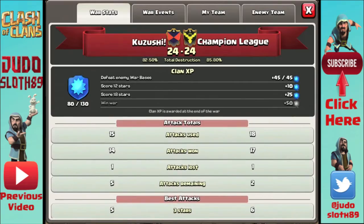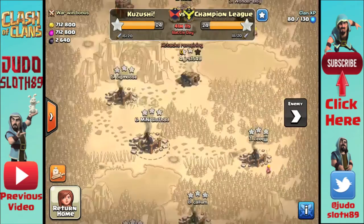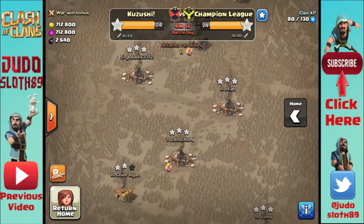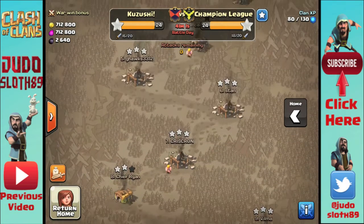Moving across to the war we have with our mini account, you'll see that we are in a very close war right now and it has been really entertaining. However, if we look across to the enemy side you will see that we still have a star left to pick up lower down on their number eight, so that should give us a definite advantage.